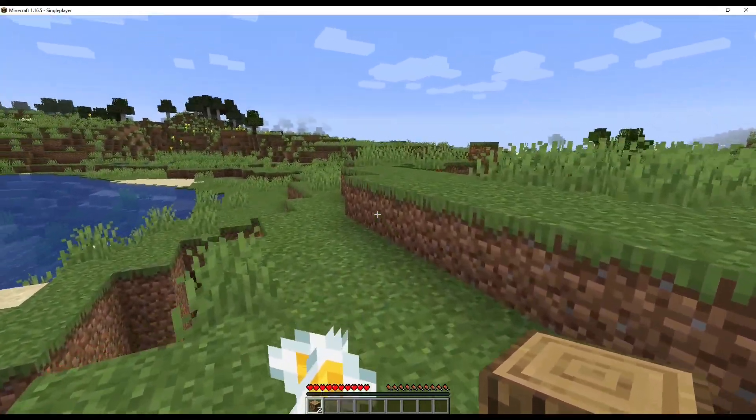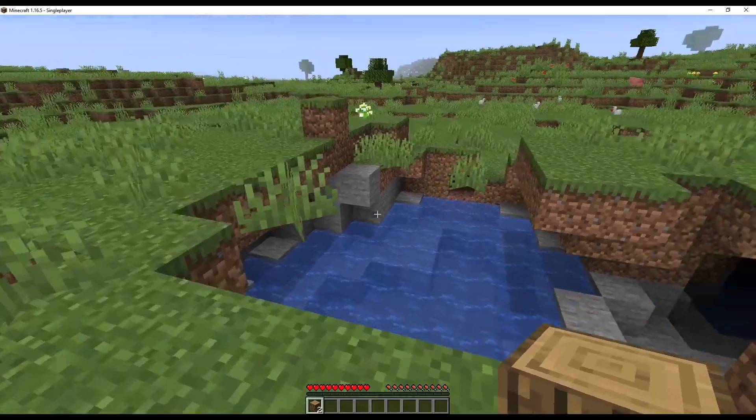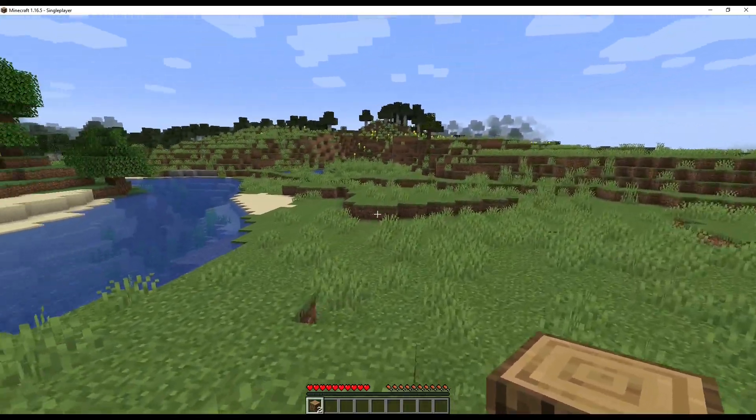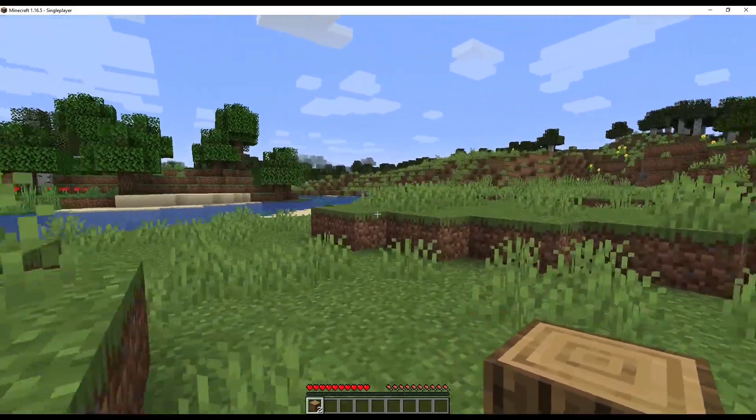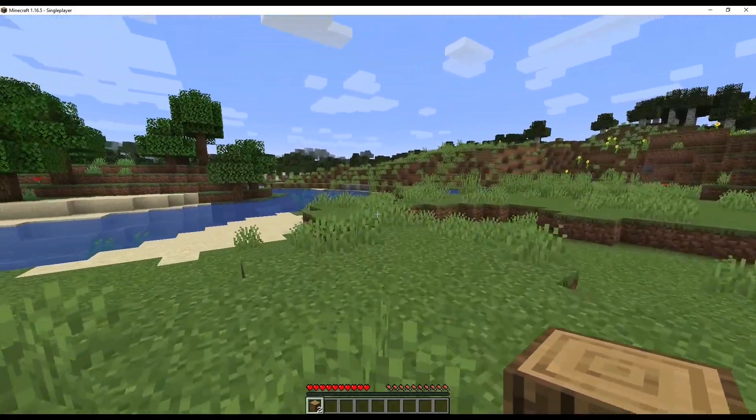Normal: the default value. Hostile mobs deal normal damage, and a player's health will decrease by one heart when they are starving. Additionally, villagers have a half chance of becoming a zombie when they are killed by one.